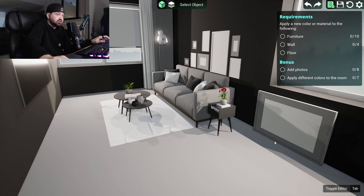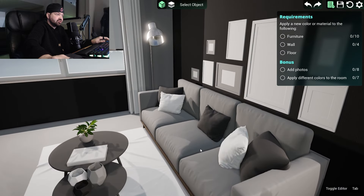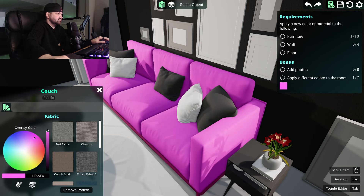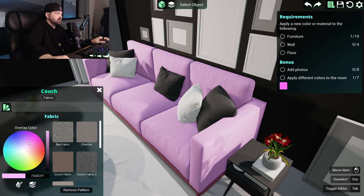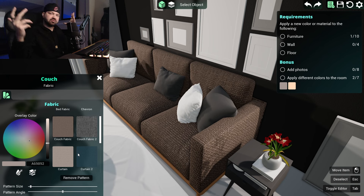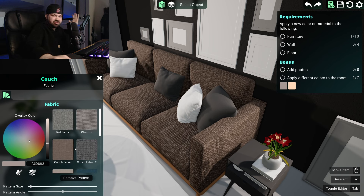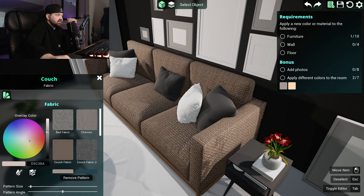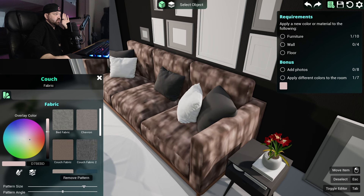Apply a new color or material to the furniture — so you just like paint the furniture? Oh my god, it's that easy to change the color. What color do we want to go with? I like brown — my couch is like a pleather brown color which I enjoy. But this fabric — I can feel it just by looking at it. Pattern size — let's make it really small, and the angle — I kind of like that.